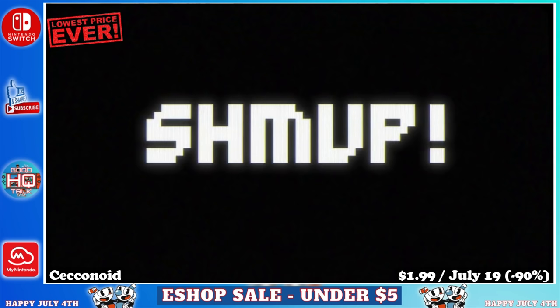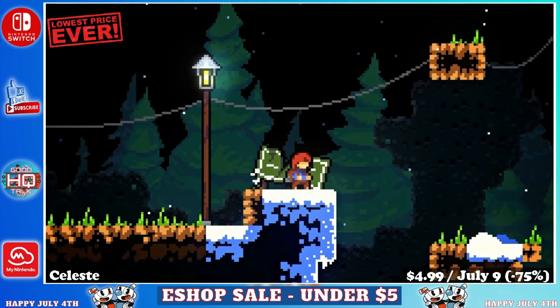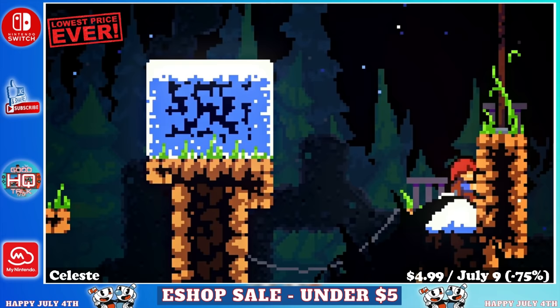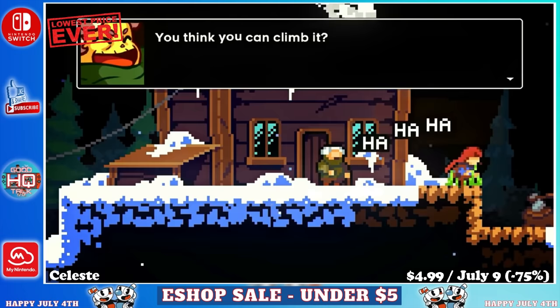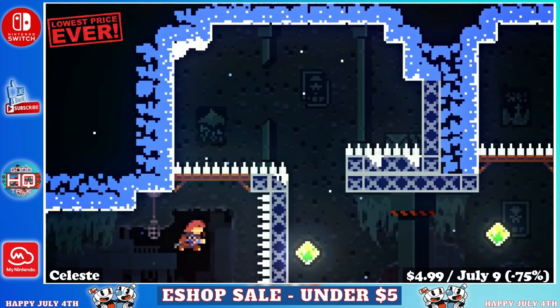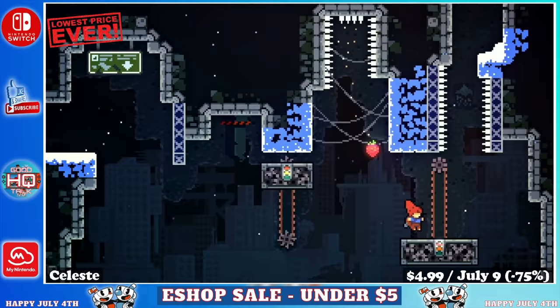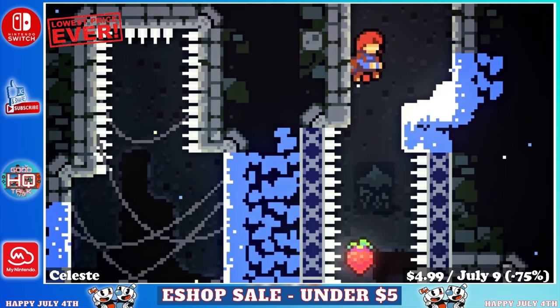Next up we have Celeste, an ultra challenging 2D platformer that can take players more than 15 hours to finish. Celeste is often considered one of the hardest games available for the Switch. It's a narrative driven single player adventure with charming characters, a touching story, over 700 screens of platforming madness, and a side B that's even harder for those wishing to punish themselves. You can get this on sale for just $4.99 until July 9th, marked down 75%.